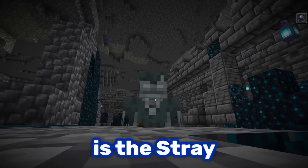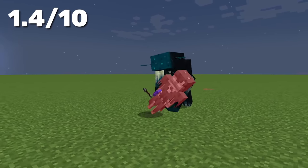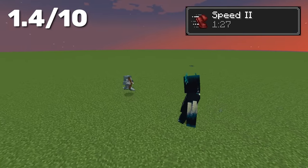The other such mob is the stray, thanks to the slowness arrows. Although even with slowness, the warden can catch up. But if you give the stray a potion of swiftness, it will win the duel.